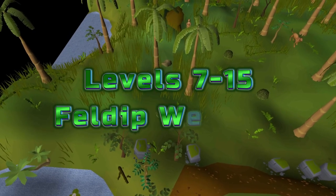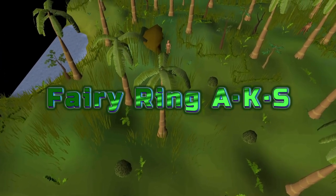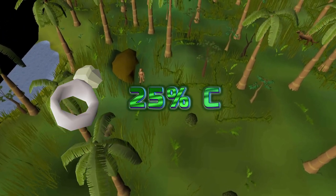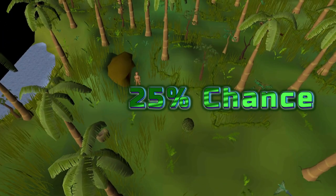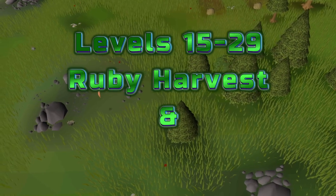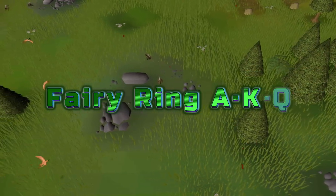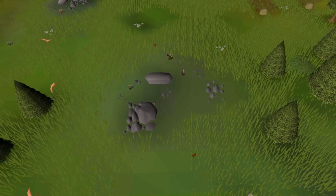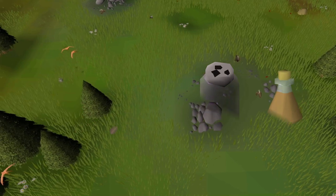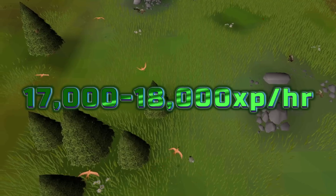Levels 7 to 15: Feldip weasels, found in the Feldip Hunter area south of Yanille. You'll need a noose wand for these too. Wearing a Ring of Pursuit is recommended as it has a 25% chance of revealing the entire track. You'll need to catch 37 to reach level 15. Levels 15 to 29: ruby harvest and copper longtails, located in the Piscatoris Hunter area — use fairy ring AKQ to get here. Bring bird snares, a butterfly net, butterfly jars, and a stamina potion. Set up the bird snares and catch butterflies while you wait, for about 17,000–18,000 XP per hour.